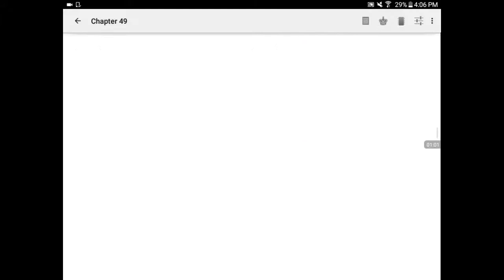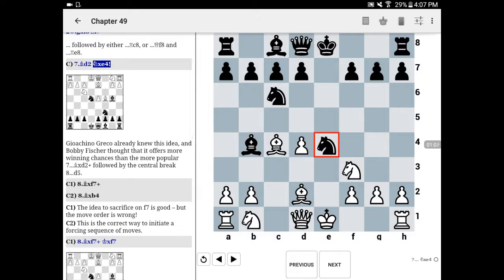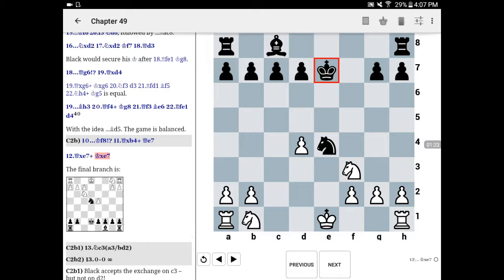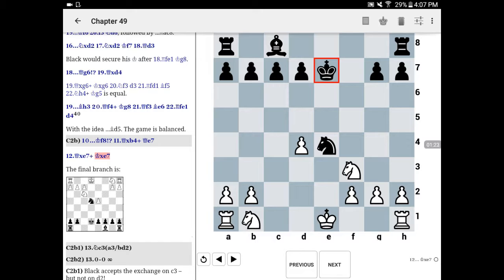I'm going to jump to the Moller attack in the book. The position we're focusing on is this one — I'll show it to you and then work backwards so you know how we got there. Today we're looking at this queenless middlegame, which if you're playing against the Moller you should generally be able to reach with the black pieces at the club level. Black has a light-squared bishop in exchange for a knight, and black has pretty good winning chances. I've played this position five times, won four and drawn one.